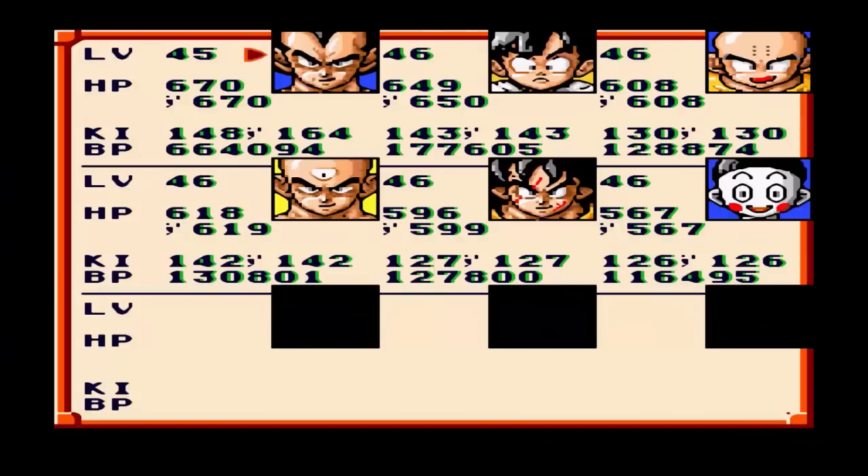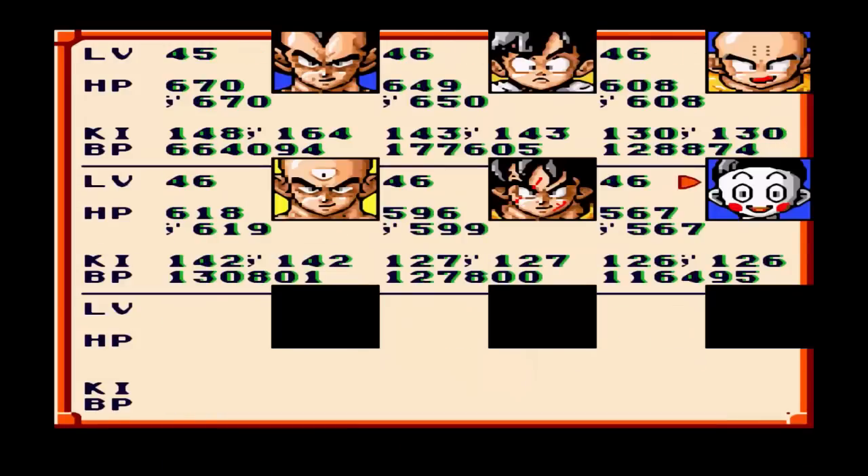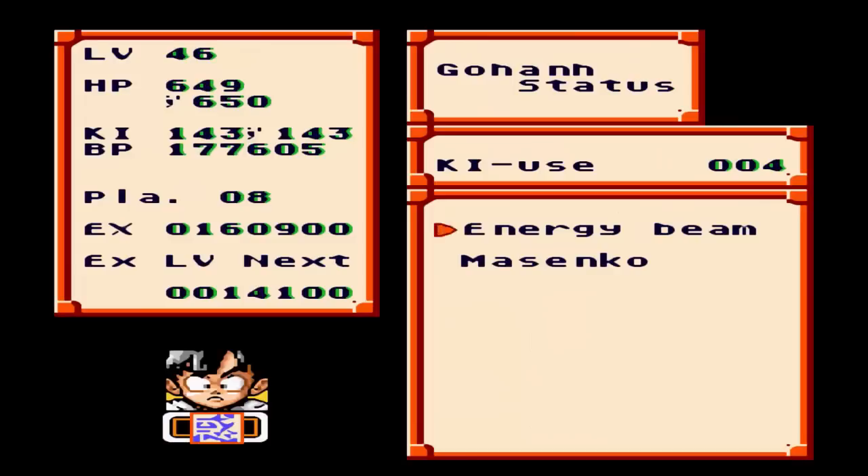Hello, welcome back. This is Kenshin 1913 and we are Let's Playing Dragon Ball Z Legend of the Super Saiyan. In the last episode, we defeated the Ginyu Force. Goku took him on. As you can see, my battle power is a lot higher. I'm not at max yet, but eventually I'll get there.